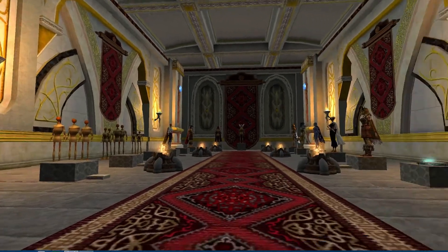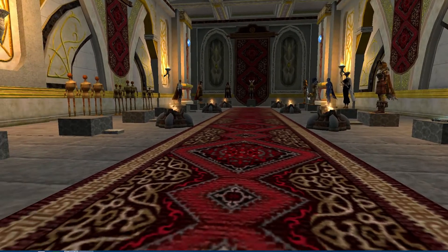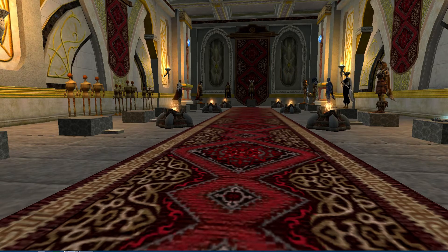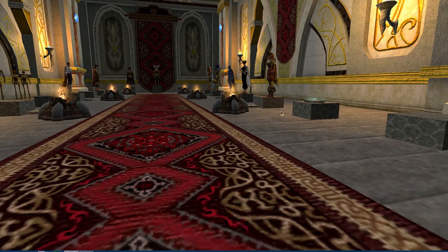There are a whole bunch of mannequins for any guild leaders who might actually log on once in a blue moon and see the new guild hall so they can put up a mannequin of themselves. And another teleporter pad.